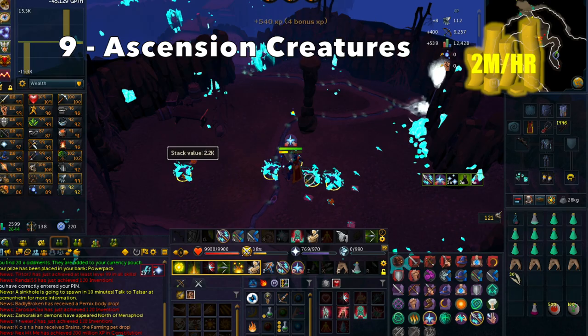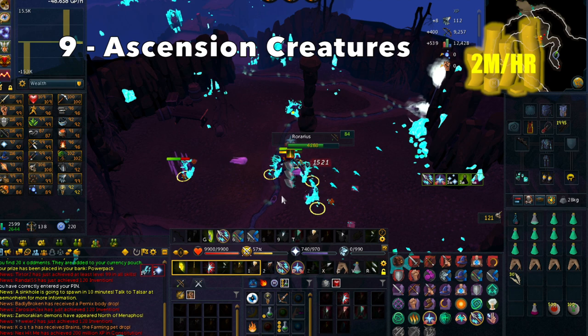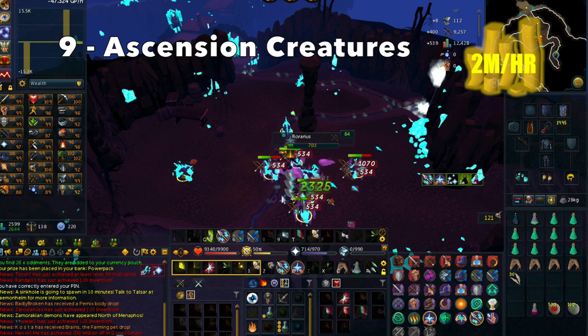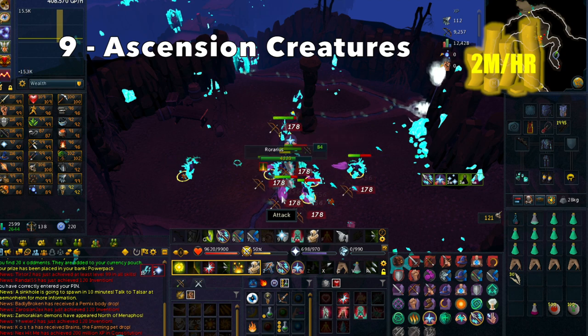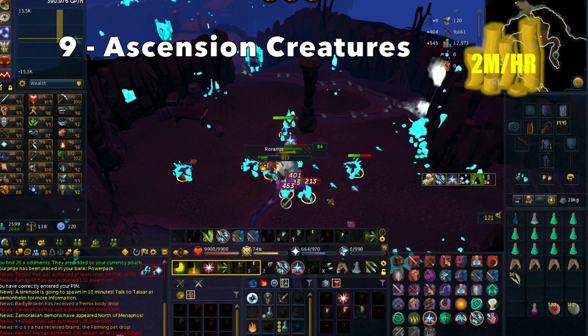As you can see right here, I am pretty AFK with the Aggression Potion and the Supreme Overload. It is pretty easy to AFK them and just pick up the keys whenever they're dropped, because that is pretty much the only profitable thing about the Rurarius.